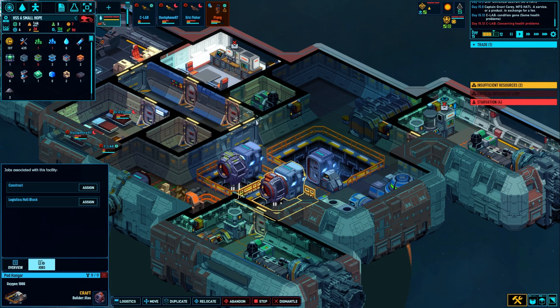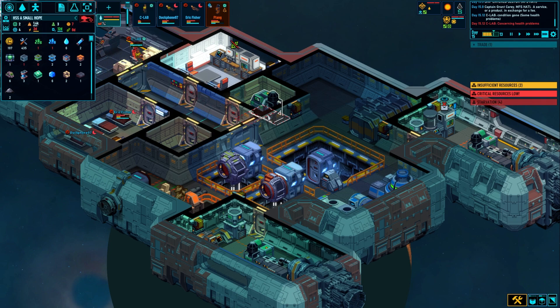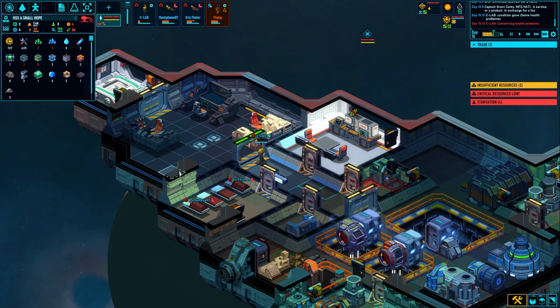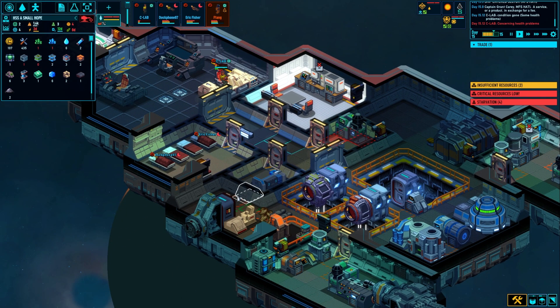All right, we have the builder pod - that means we can start salvaging. I'm going to move this into the hallway and then throw a medical bed there, and then hopefully two hypersleep chambers on the ship - probably here and back here somewhere. I don't really know yet, we'll fit it somewhere.